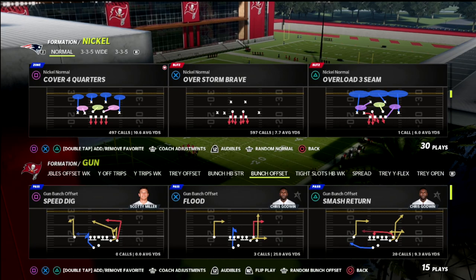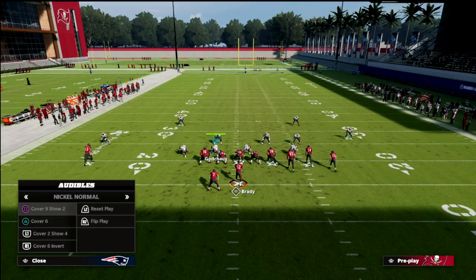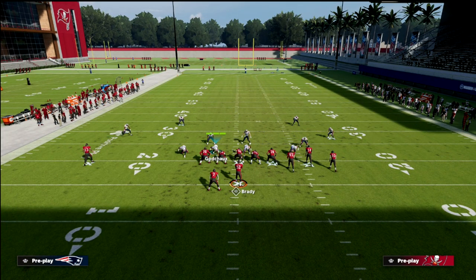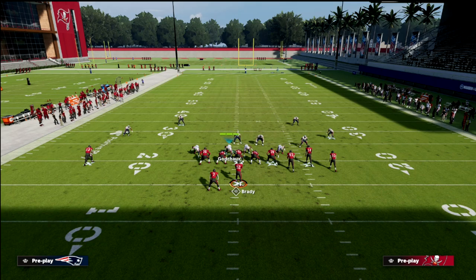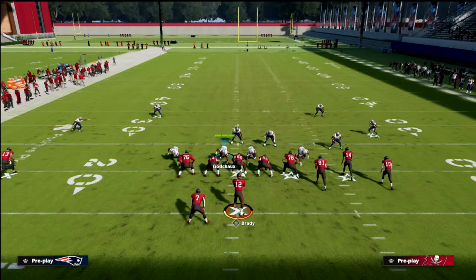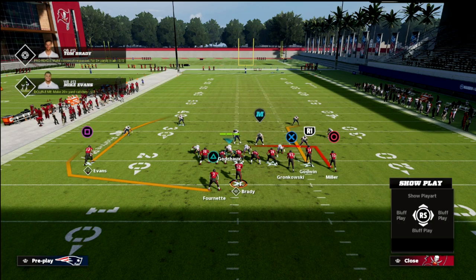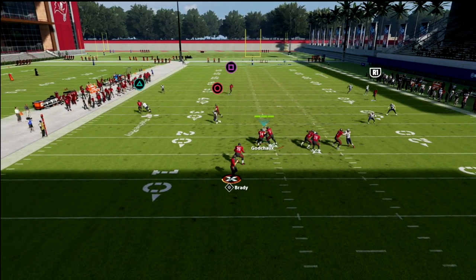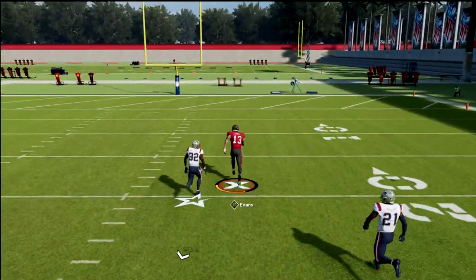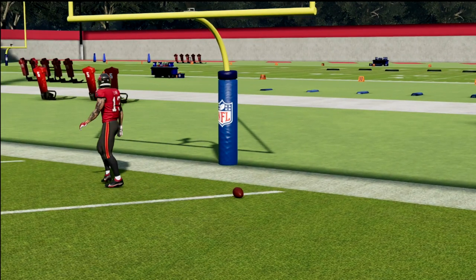I'll show this first in cover two coverages — what we can easily do is drop a D-end and a linebacker into a purple zone. The problem is our user can get caught trying to cover underneath while also covering over the top. If the opponent knows you're in cover two, you might get a route combo that exploits it — the deep half will basically allow that post to split the seam, which is why you see people put a linebacker in the deep third.